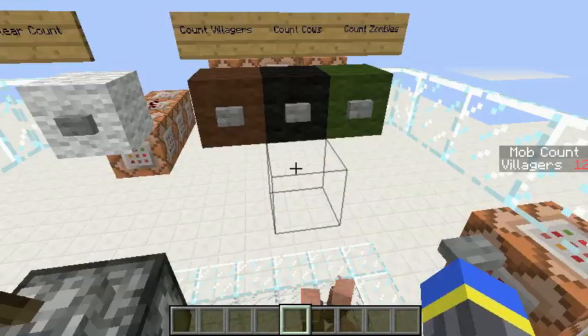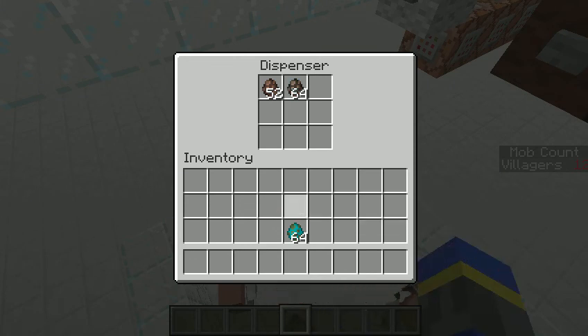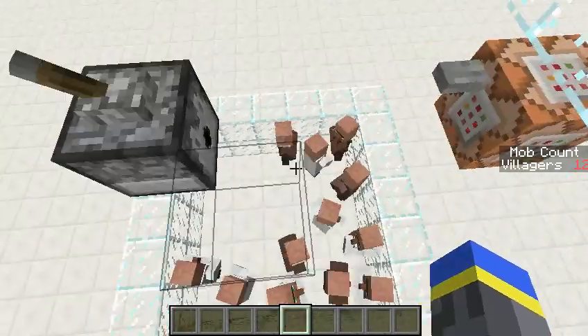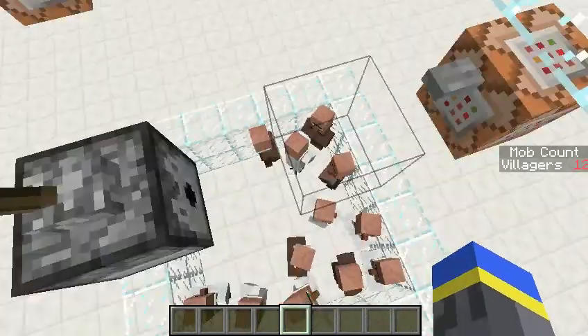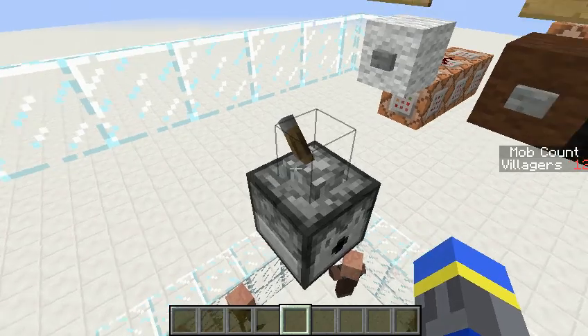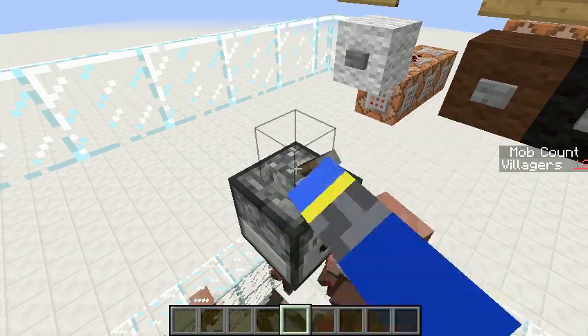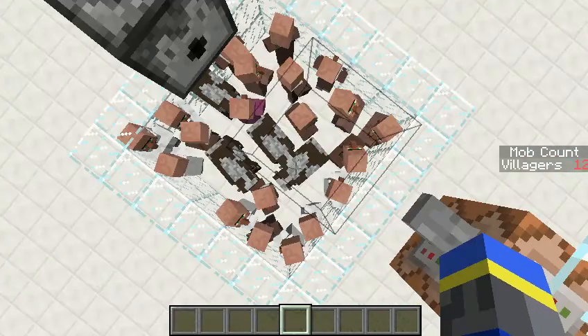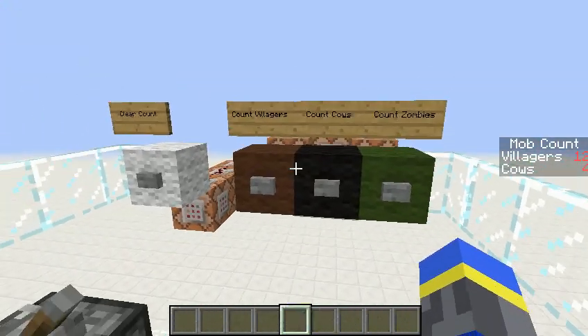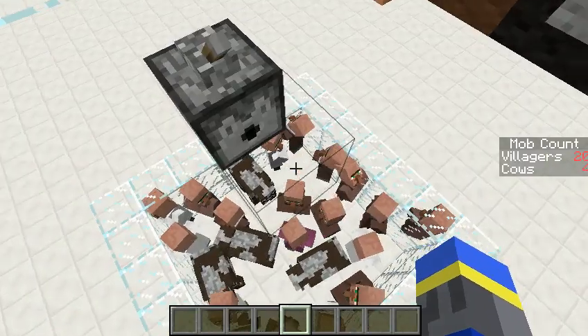You can pause the video and check that for yourself if you want. I will now put in some cows to demonstrate that you can count whatever kind you want, singling out different things. This will spawn both villagers and cows since there are some random chances here. I can go ahead and count the number of cows — that should be four cows. And I can recount the number of villagers, and there are now twenty in there.